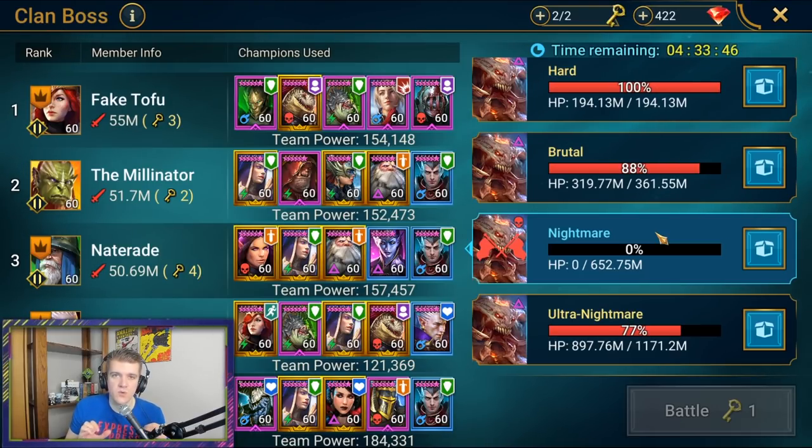If you're on Nightmare, have your counterattack character at around 171 speed — just before the clan boss goes — and everyone else in the low 180s so they don't jump the rotation. Make sure your debuffers go first and your buffers go last. The reason is that debuffs wait on the boss to go, so everyone in the chain gets to take advantage of them. If your buffers go first, you waste a whole turn of that buff.